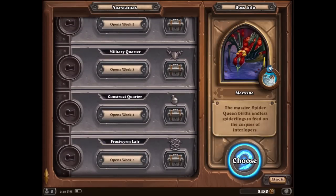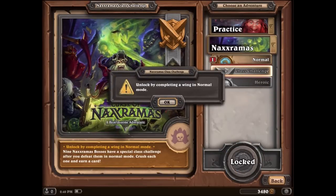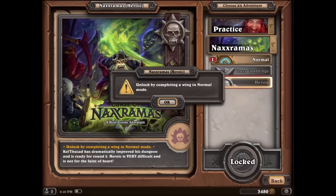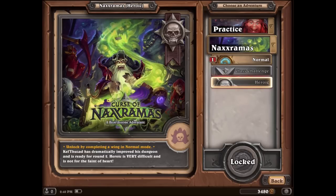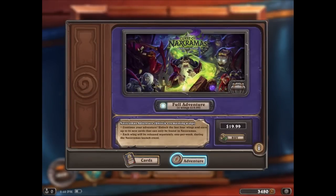There's also class challenges — if you complete a wing, then class challenges unlock, and then there's also heroic mode, which is like new game plus, a very difficult mode. If we back out entirely and go to the shop, you'll see that we can purchase the full adventure — four wings — for $19.99. It says: continue your adventure, unlock the last four wings, and earn up to 24 new cards. Each one will be released separately, one per week. So you get all those wing sectors per week — I think it's pretty cool.